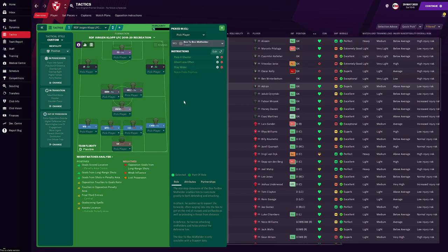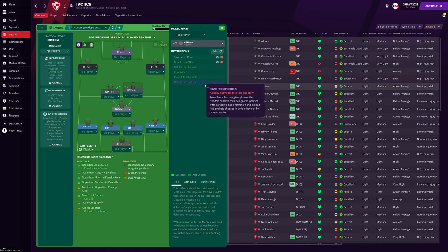On the left-hand side of central midfield, we have the box-to-box midfielder — someone very energetic who can get further forward but also tracks back to do covering when the wing back goes forward. His instructions are: pass it shorter, shoot less often, and stay wider. We want him to operate in those channels and play very narrowly. His midfield partner is the Mezzala — similar to the box-to-box but without the tracking back, someone a little more aggressive in the attacking phases. His instructions are: take more risks, shoot less often, and he already has 'get further forward', 'stay wider', 'move into channels', and 'roam from position'.